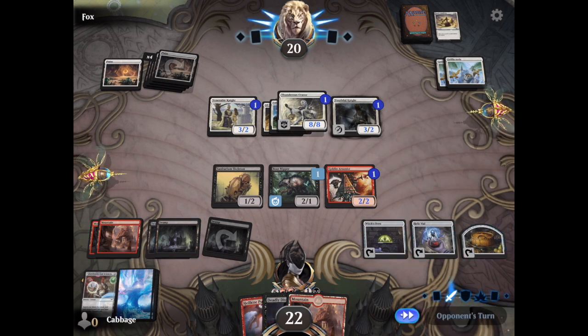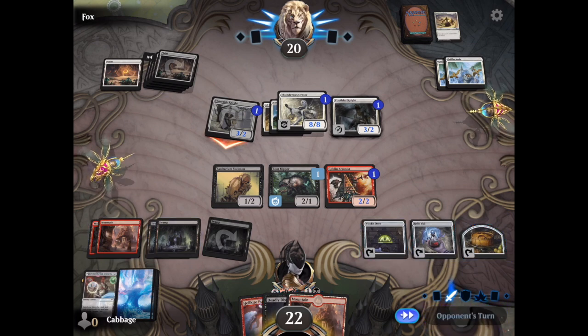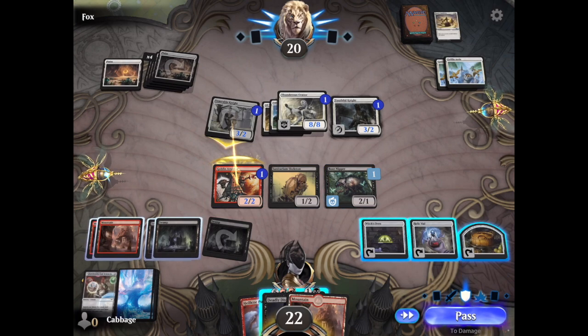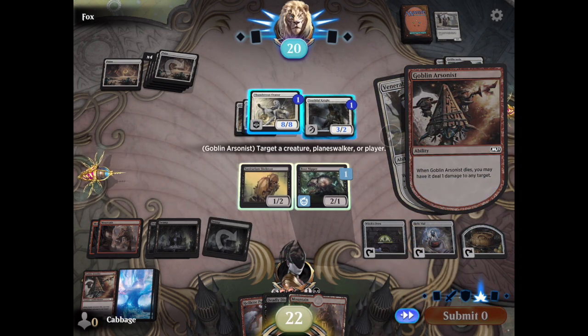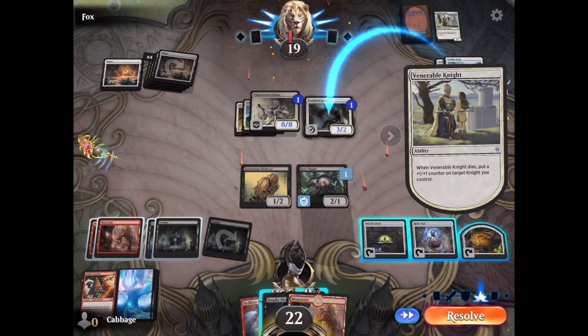Lots of buffs there, and one attack. Who should we block with? I guess we can block with the Arsonist. If we do not sacrifice him, he'll do damage to the Venerable Knight, and then do one damage to the other player.